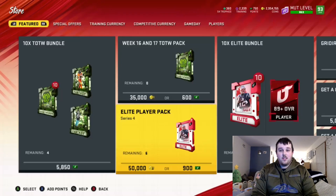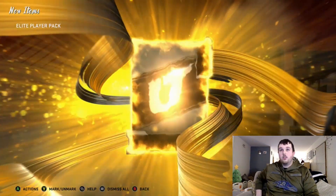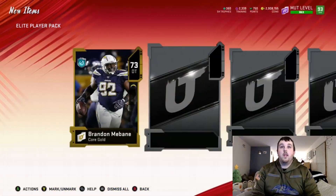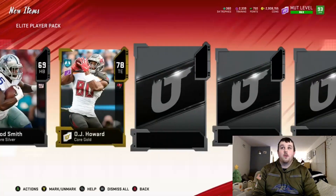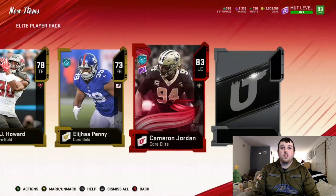So we're about halfway done after this pack. Let's see what magic we can pull. We got no elites — just a core elite, 83 Cameron Jordan. That's all we get. That pack is kind of dooky.